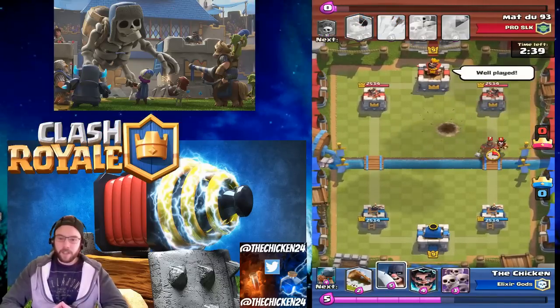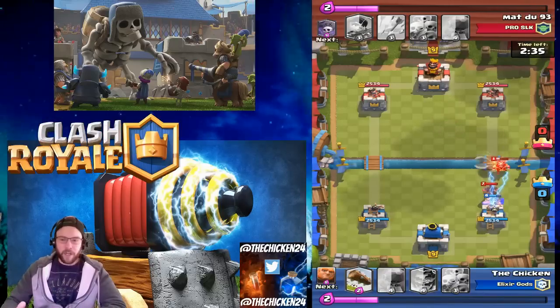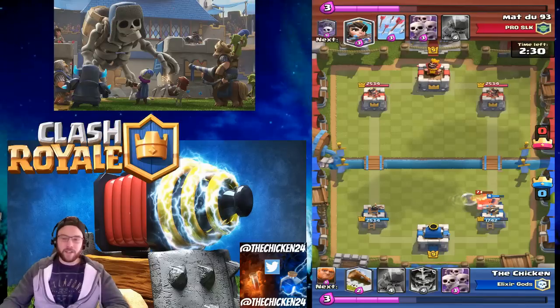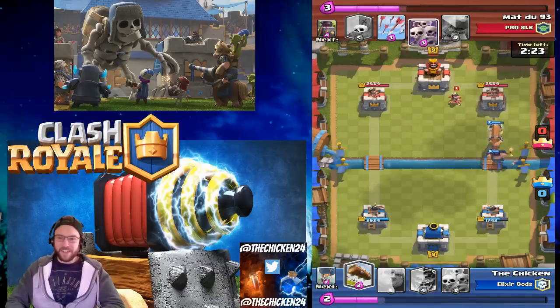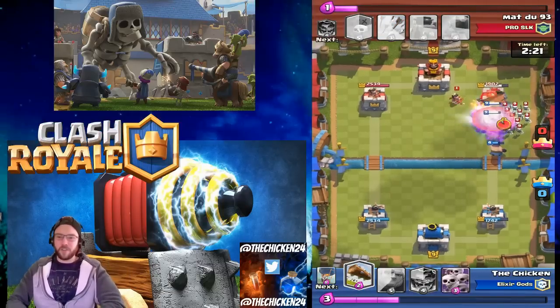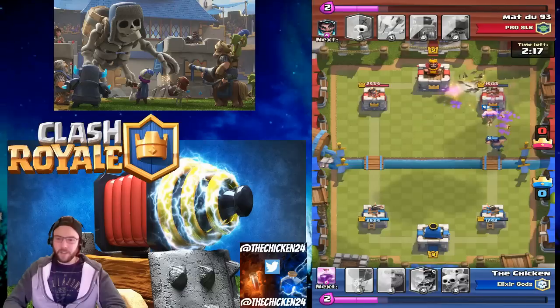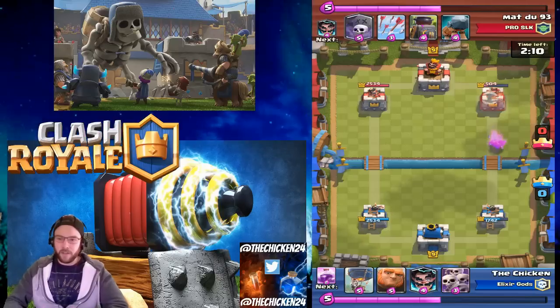I had a lot of trouble with the opponent's Furnace here, but basically the plan is going one way with the Balloon Rage or the other way with the Giant and Executioner. When you get the Giant and the Executioner in a reasonably good position under Rage, it's basically game over. The Executioner is so strong. You can see we got the Battle Ram in and the Log took out that Princess, but look at the damage the Executioner does. The only thing that stops him is when he's already locked onto the tower and you send something in behind or beside him.